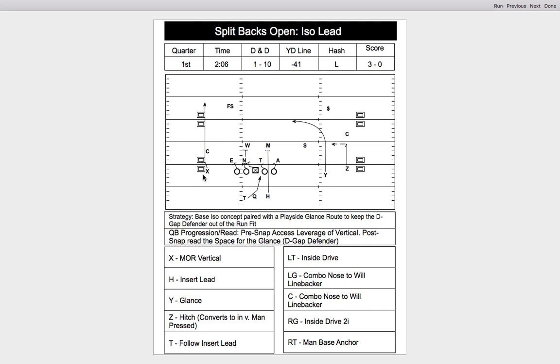From the X receiver, you're going to get a more vertical, outside release vertical, trying to get that corner to turn his hips and run with that player. Then on the backside, you're going to get a glance from the slot receiver, and then a hitch that can convert into an end versus man-pressed. The Z receiver is going to run a hitch if that corner is off, and if he's man-pressed, he's going to run an end. That's really the RPO that Gaddis is trying to attack — a space RPO.